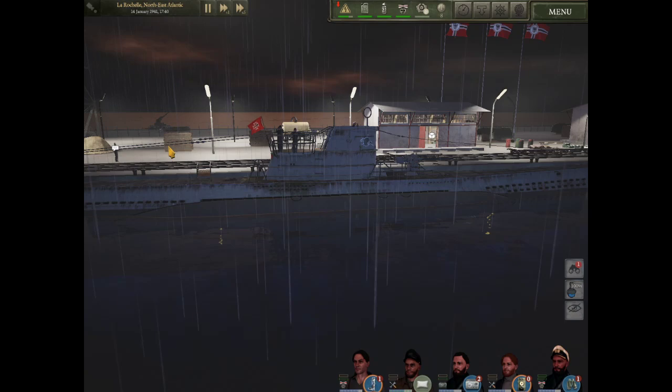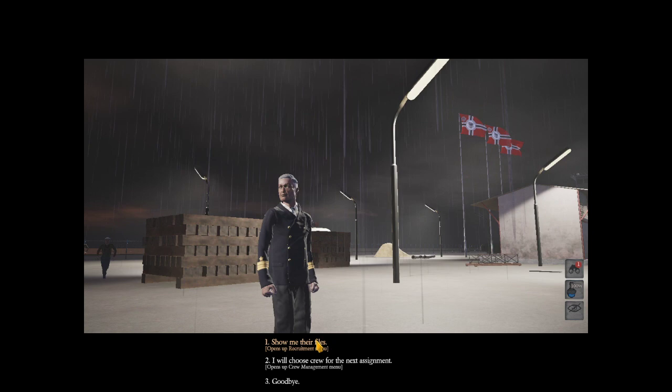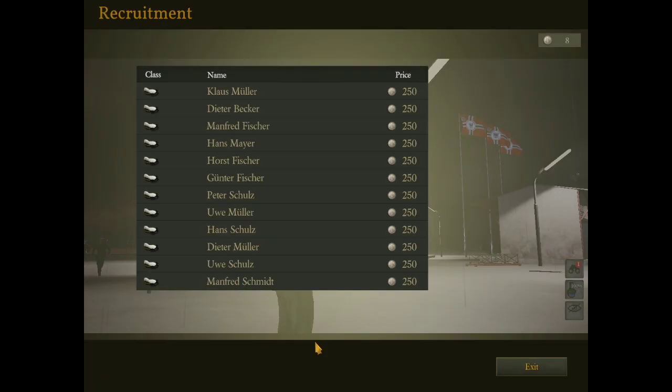If you had money you could buy more crew so that you could rotate guys out - it's useful later on. After maybe two, three missions in, start buying a bunch of guys with your money so you could let guys off. This will always refill. I could buy them all right now if I had the money, and then come back in a week - every mission is about seven days or so. I've had them go as long as 13 days with long battles and running away. Once you have a crew: I have five officers, 16 of 18 seamen.